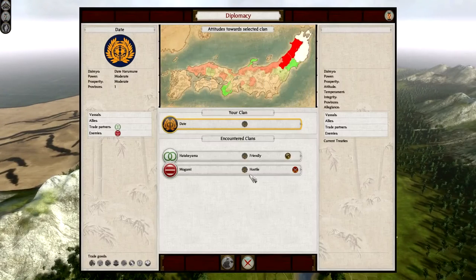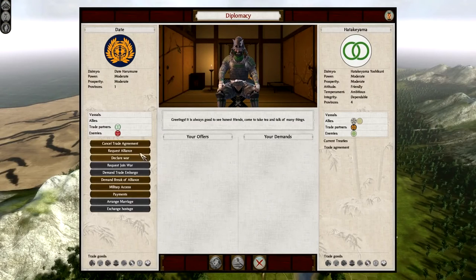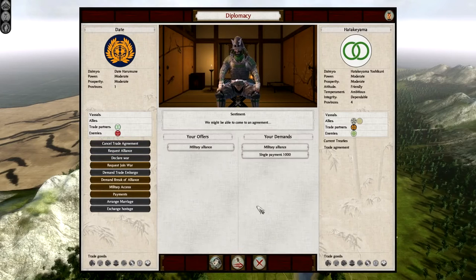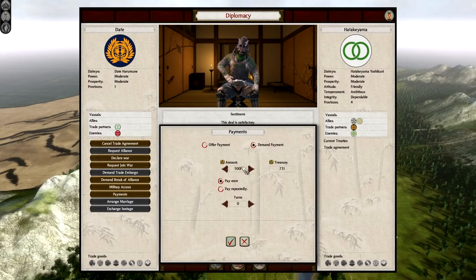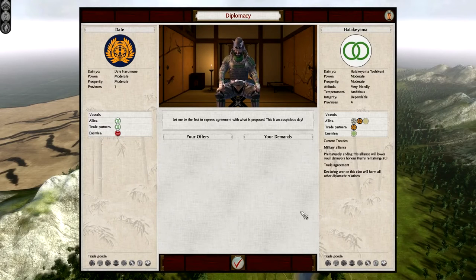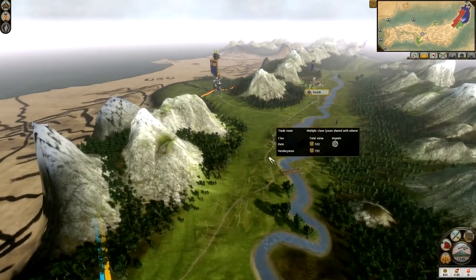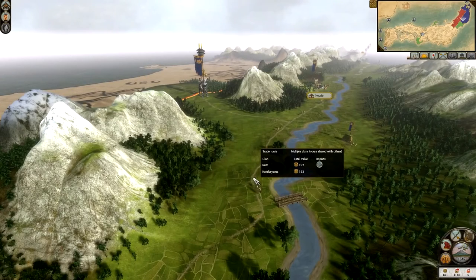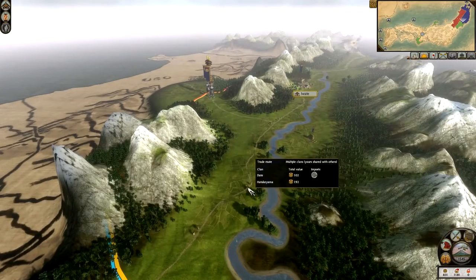If we click on the diplomacy tab, we'll see if we can get any kind of alliance. This is where you might be able to exploit the enemy — sometimes you can get money out of them. We can get 100 koku — that seems fair. So now they're military allies. If I end this alliance at any time I will suffer diplomatic relations with other clans. They're very friendly towards me now. If I hover over the trade carts, it shows you the value of the trade: 192 and 102. So I'm getting the better deal — nearly 100 more than they are.